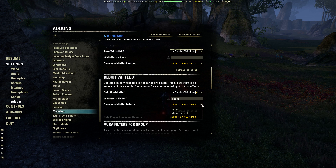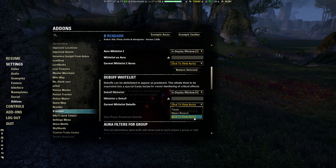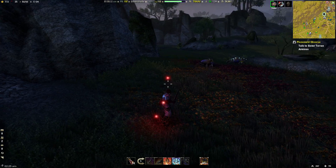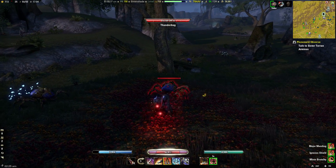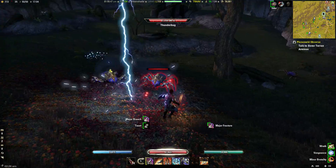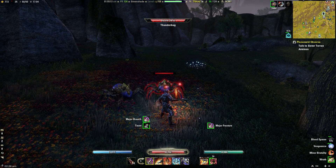So the debuff whitelist — I went ahead and added taunt and major breach as things I want to track for now. You can add more. I wanted to mainly show that it will update for the target that you have. As you can see, the major fracture is going in the regular debuffs because it isn't whitelisted. And as long as I have that under my target, it's going to keep me informed and update them appropriately instead of stacking.